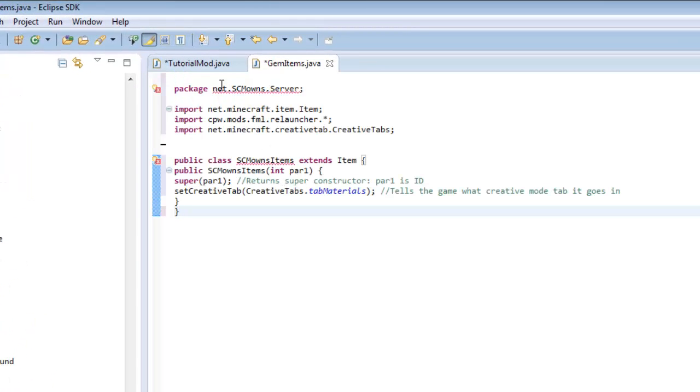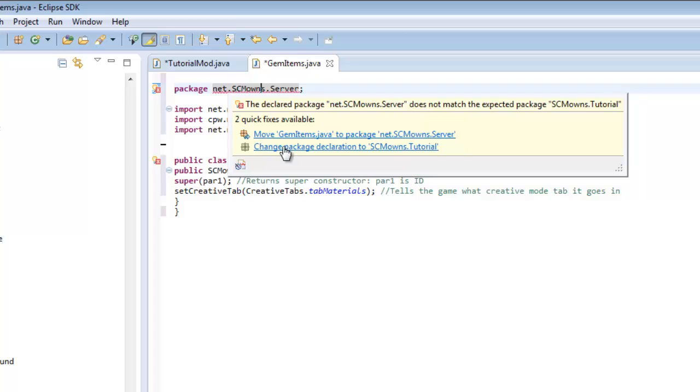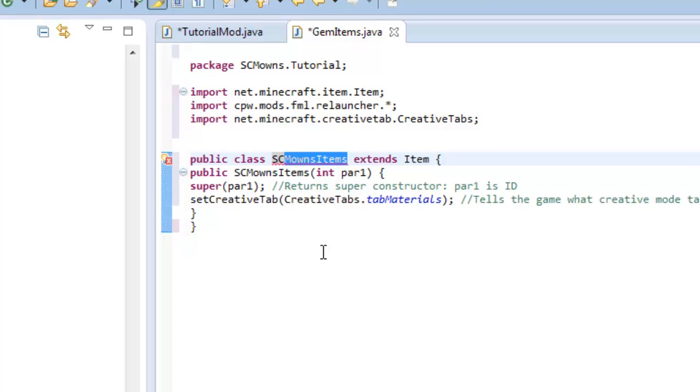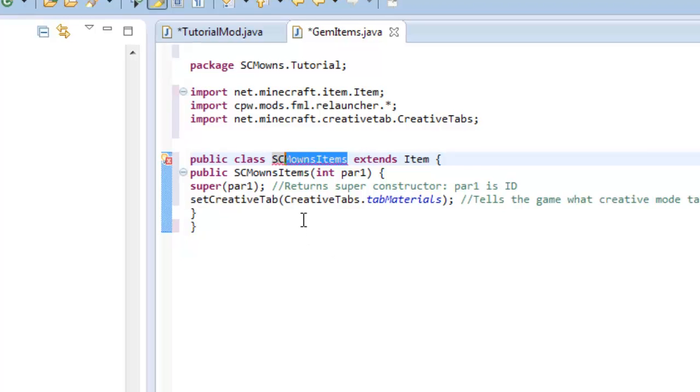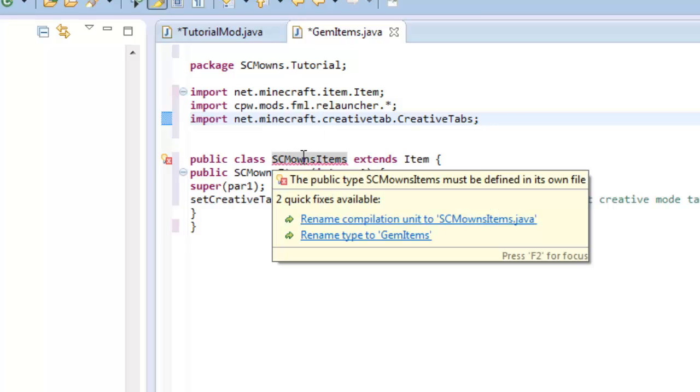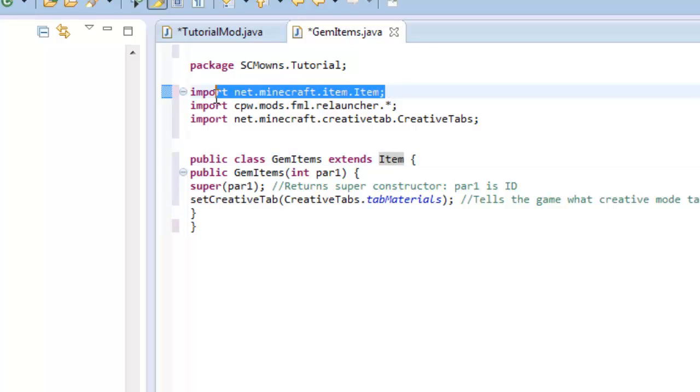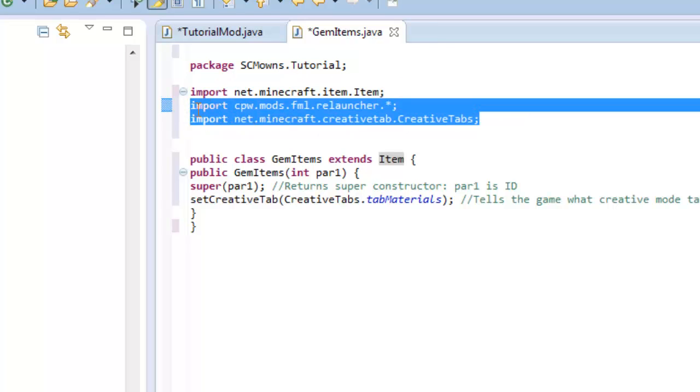Go to my description and copy the item source - mine is called SCMOwns Item. Paste it over the existing code in GemItems. Fix the package error by hovering over it and selecting Change Package to scmowns.tutorial. Then hover over the class name SCMOwns_Items and rename it to GemItems. Public class GemItems is going to extend Items - that's net.minecraft.item.Item, which is the basic import required for Minecraft Forge.